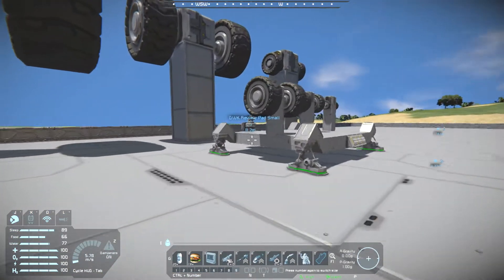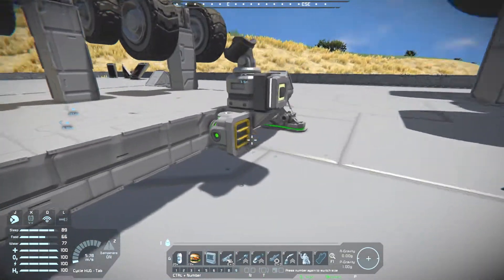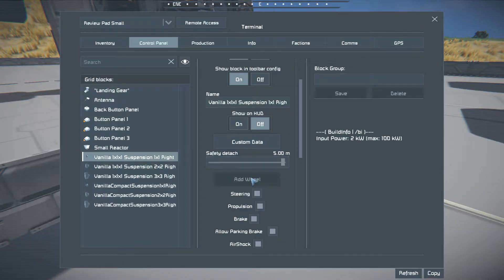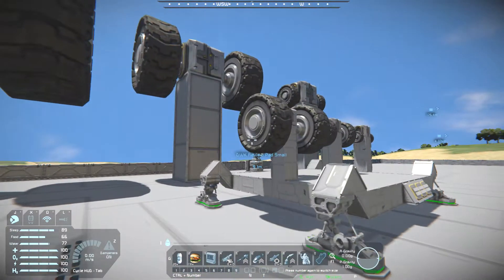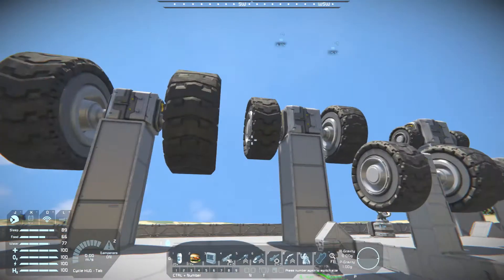One thing that would be pretty cool — though I'm not sure it would be possible to program in — is when you go to add a wheel, there are actually multiple options that let you choose which style of wheel you want. So you can easily just pop up a wheel and replace it with a new style. That may not be possible, but it would be fun.